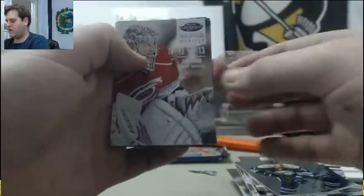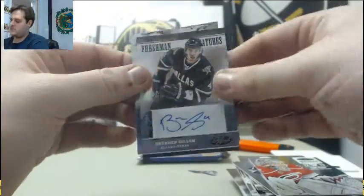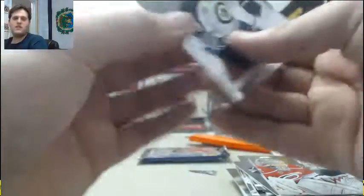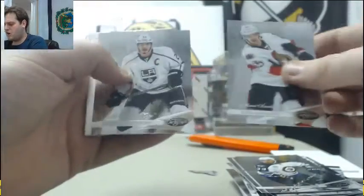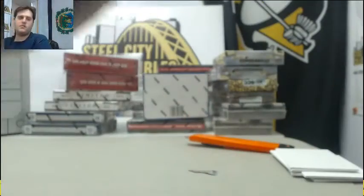Johnson for the Hurricanes out of $9.99. Cam Ward. Brendan Dillon for the Dallas Stars out of $9.99. Otto, freshman signatures. Bufflin and Caudry. Carlson, Brown, Anthropov, Decoy, Hiller, and Mark Stahl. That's box number one — Certified.